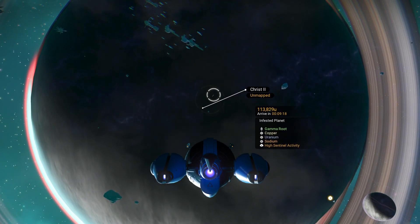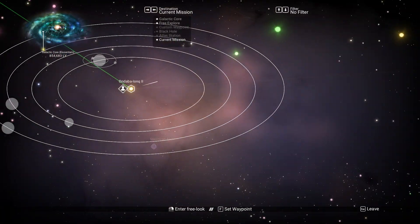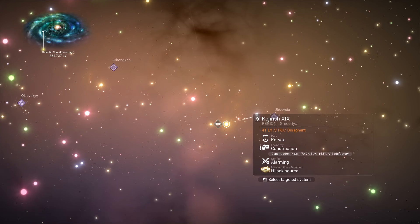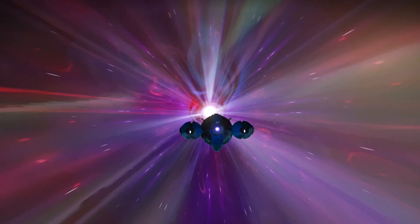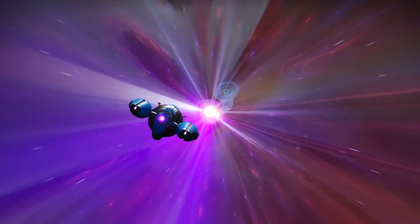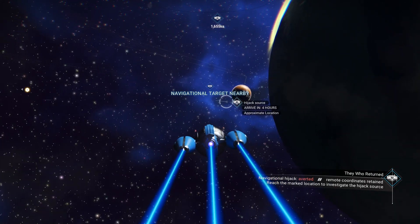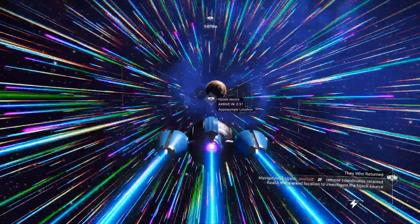On my permadeath save I landed on a planet procedurally named Jesus Ale, so that's interesting. Let's see where the galaxy map wants us to go - it's probably right next door. Look at that, it is. What's the conflict level there? Alarming, of course. Missing mission signal that detected hijack source - let's go there, see if we get a freighter battle now. I'm interested, I'm a little bit worried about what it's going to be like when we get one. Nothing yet - six planets for us to search.